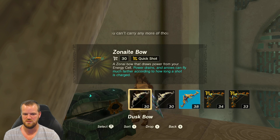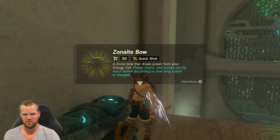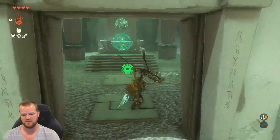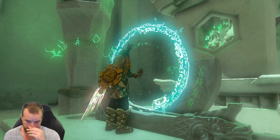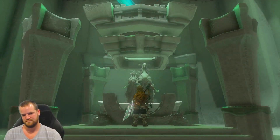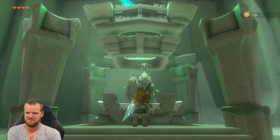Zonanite bow, 30. I think we've used our royal bow for a while — it's about to break, so might as well trade up and keep the inventory rotating. Like a blessing, 79.